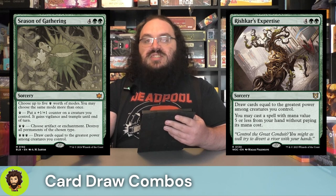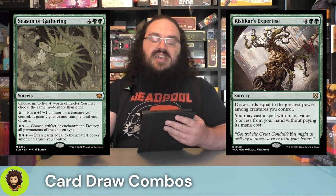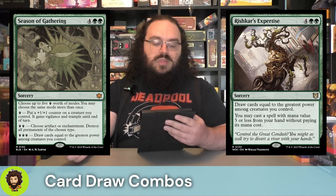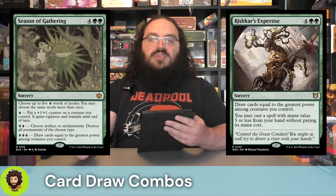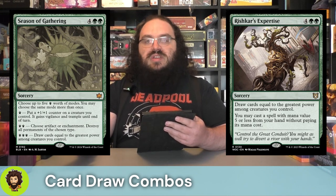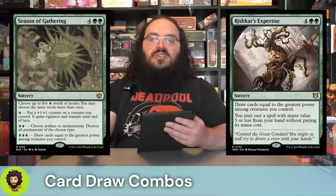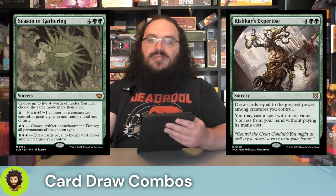Following that up, we have something a little similar in Season of Gathering — six mana sorcery. We get to spend five paw prints worth of effects: for one paw, put a plus one/plus one counter on a creature and it gains vigilance and trample for the turn. For two paws, choose an artifact or enchantment and destroy all permanents of that type. Or for three paws, draw cards equal to the greatest power among creatures we control. Ideally, we're distributing plus one/plus one counters to two big beefy creatures with vigilance and trample, and then drawing cards — once again doubling the power of our commander for the turn.